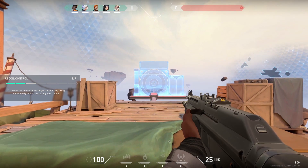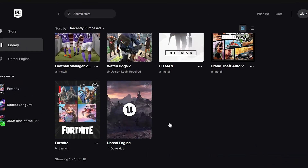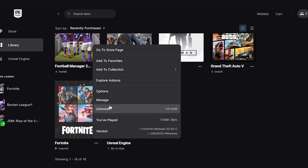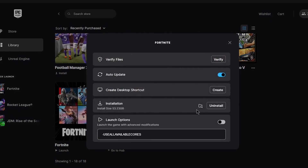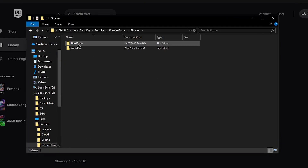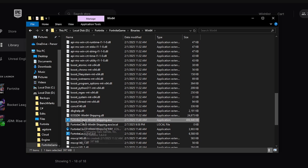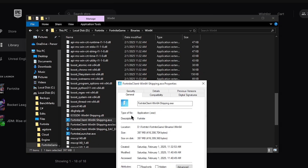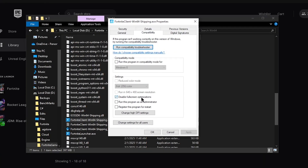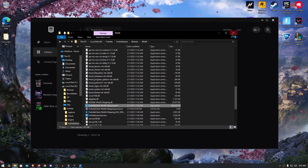There is one more thing to do, which I'll show for Fortnite but applies to any game. Open the Epic Games Launcher, go to Fortnite, click the three dots, then click Manage. Beside the installation section, click the folder icon to open the installation directory. Navigate to Fortnite Game > Binaries > Win64 and scroll down to find FortniteClient-Win64-Shipping.exe. Right-click it, go to Properties, then under the Compatibility tab, make sure 'Disable fullscreen optimization' is checked. Click 'Change high DPI settings', check 'Override high DPI scaling behavior' and set it to Application, then hit OK twice.